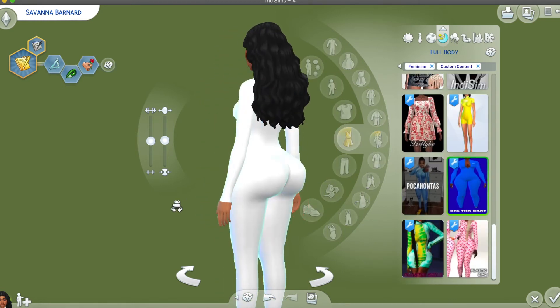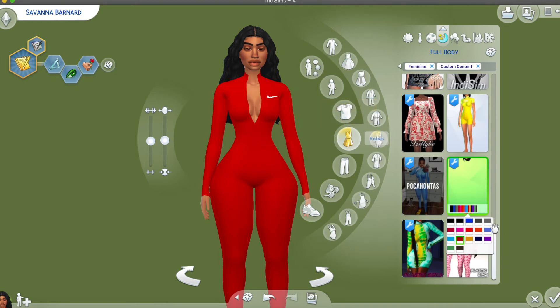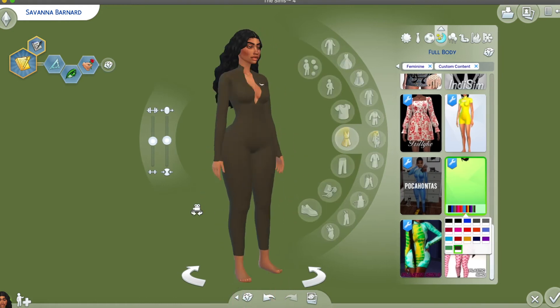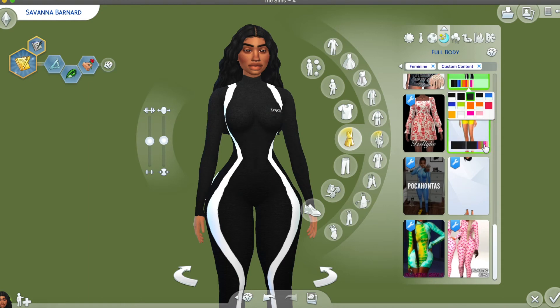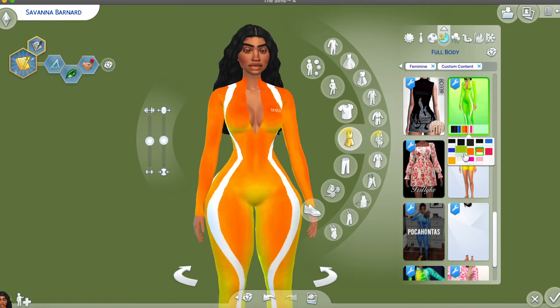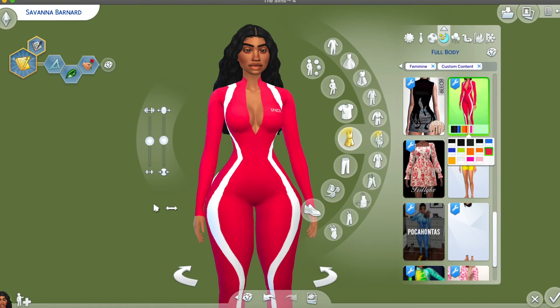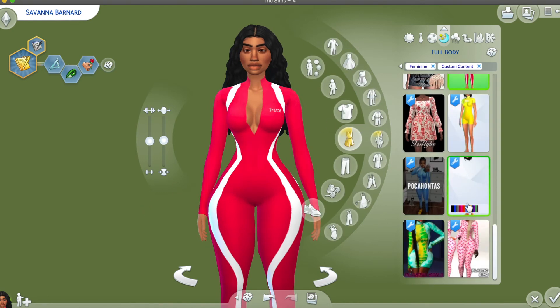The next bodysuit is this Nike bodysuit — I love it, it's super pretty. There are a lot of pretty colors: I really love the red, we have gray, lavender, green, and olive. This olive will have to be my favorite along with the white. You will also need the mesh for this one — same thing, just download this bodysuit and whichever other version you want, add it to your CC folder and you should be good. I literally forgot to add the mesh when I downloaded all these clothes the first time.